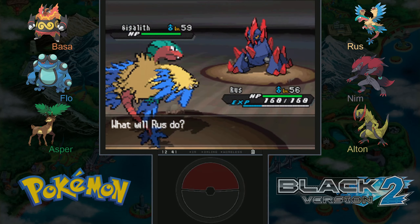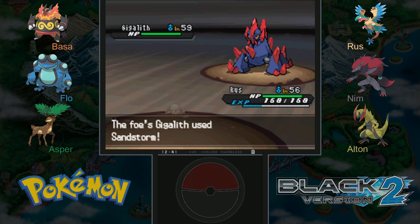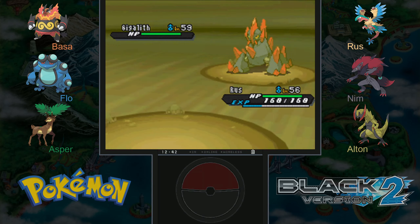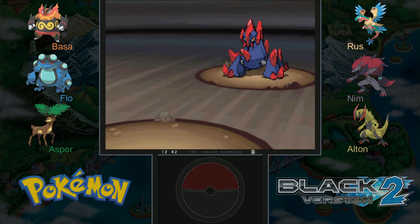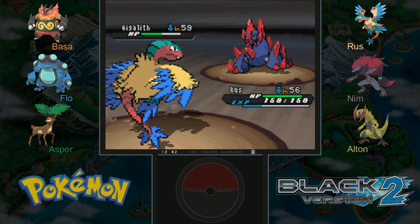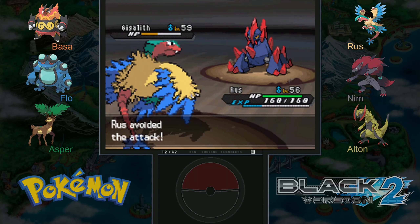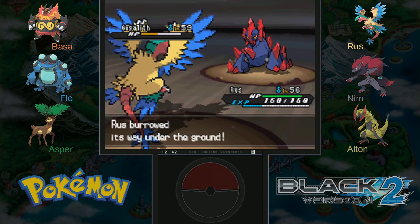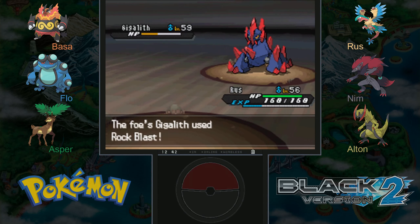Sandstorm won't affect us since we are part Rock type — we are immune to the sandstorm, just like Steel and Ground types are, and Pokemon with Sand Veil. One more Dig should do the trick. Even though it's super effective, it doesn't get STAB and Gigalith has a very high Defense stat. I think the Dragon Fang held item is also here in Victory Road somewhere — it'd be cool to find it here.